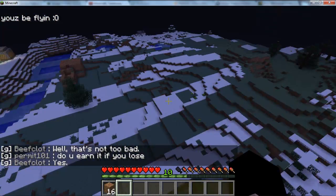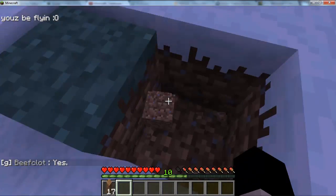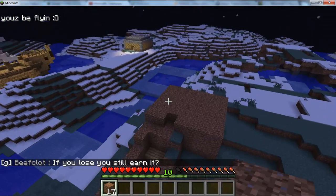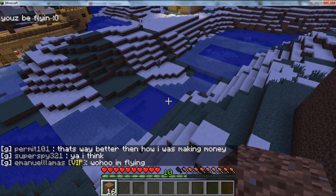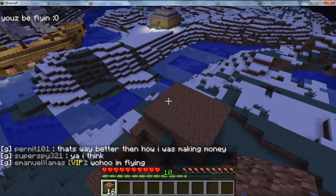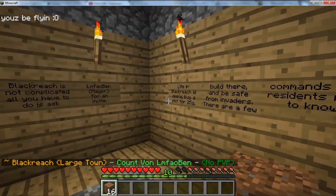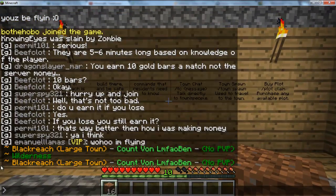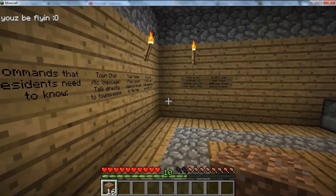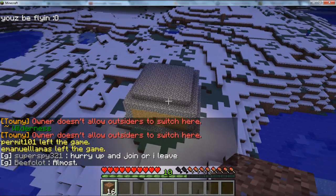Pretty much when you get out to about this point you can break blocks and start building. This is where all the Towny stuff comes into play. You're allowed to build in this world and you're allowed to grief, although you're not allowed to betray — for example, you can't completely demolish your own town's buildings. As you can see, there's Black Reach, which is a large town with a fair few people, no PvP within the town area, and you can't open, use, or switch doors within it. That's the Towny plugin.